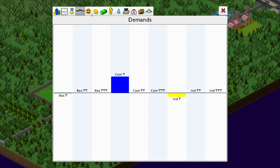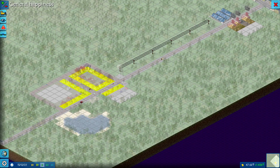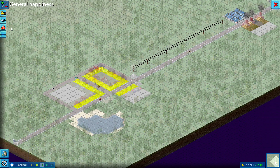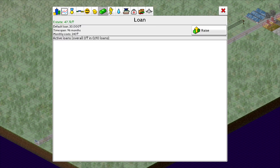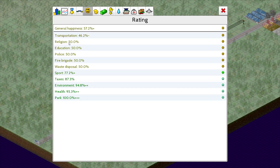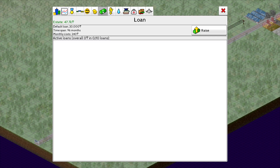Here are your demands — commercial is a big demand now, so we should probably build some. You get your ratings: people are somewhat happy — just 'eh.' There's happiness, transportation, religion, education, police, fire brigade, waste disposal, sports, taxes, environment, health, and parks. There might be even other things that show up over time. And you can take out loans — default loan is 20 timespan month cost, and we have no active loans.